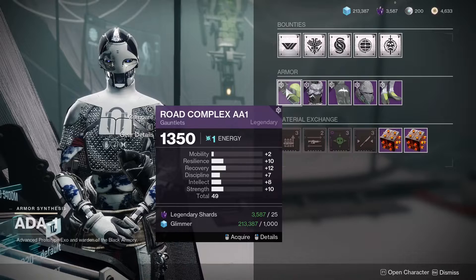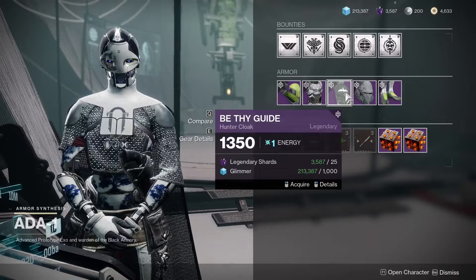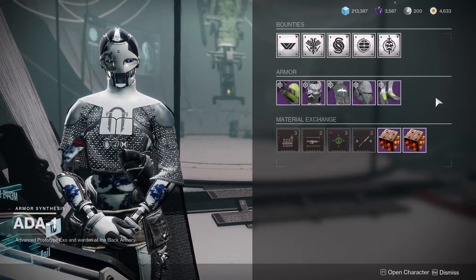Our armor this week is the Road Complex. Ada-1's armor typically doesn't have very good stats, but if you like how any of it looks, you can always grab it for Transmog.